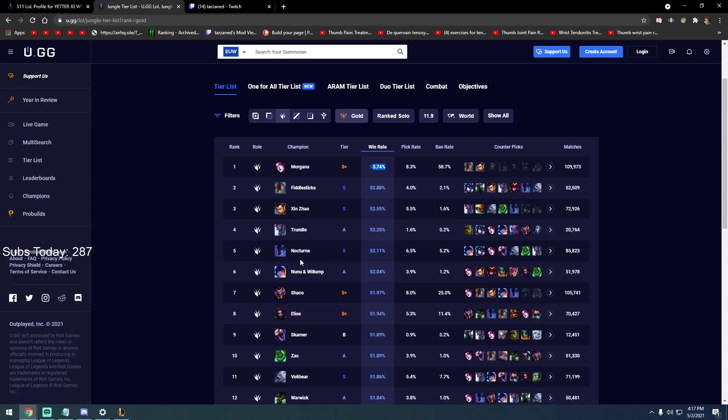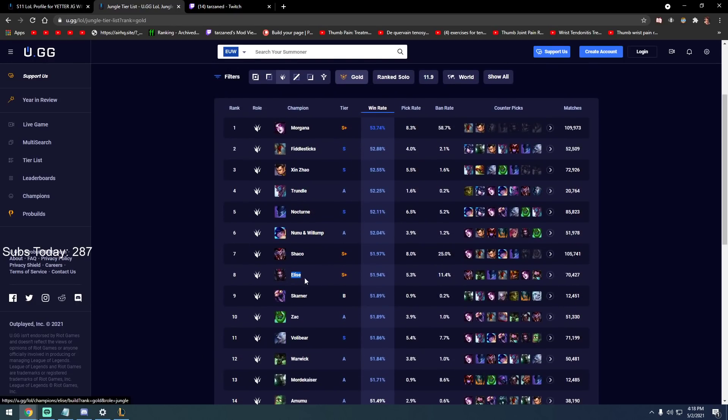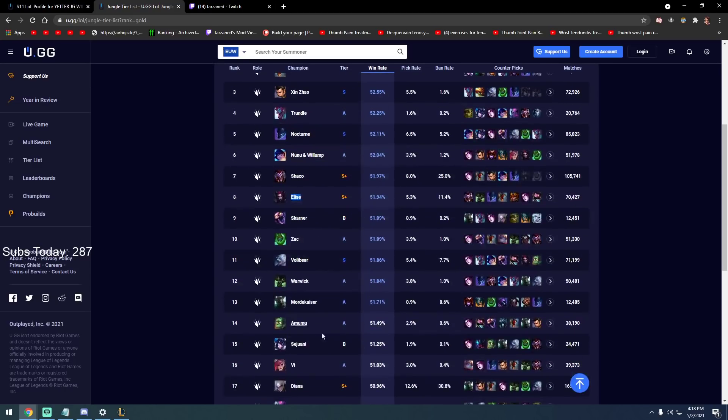In low elo, people don't know how to play against these champions. You can get away with playing anything. You see Morgana, Fiddlesticks, Zac, Trundle, Nocturne — all these champs have so much utility from ahead or behind. If you're behind on Morgana: shield, ult, root. If you're behind on Fiddlesticks: silence, AoE, Zhonya's to stall. Zac: knockup, slow. Trundle: Pillar, ult. Nocturne: E and ult.